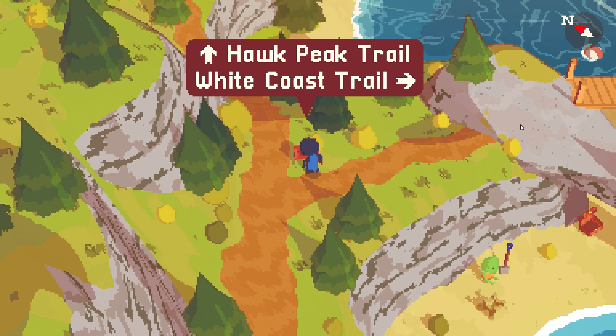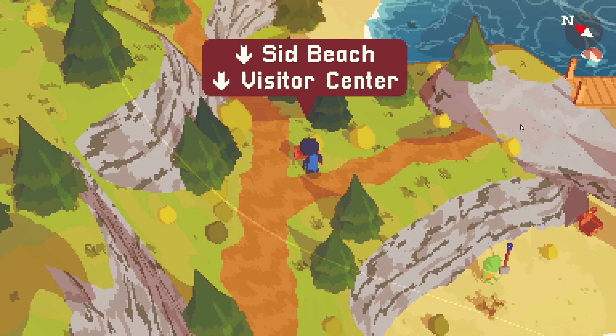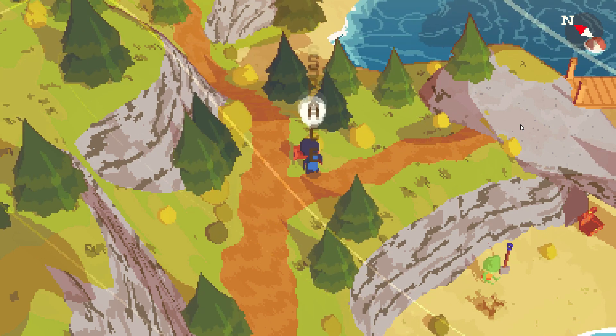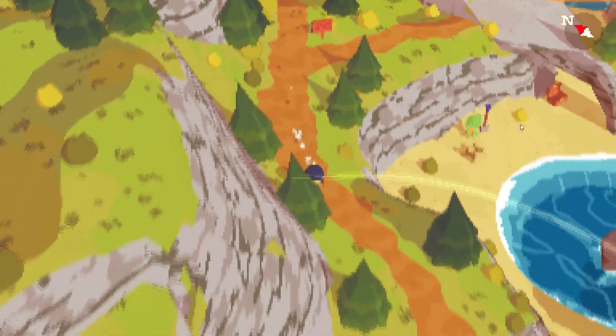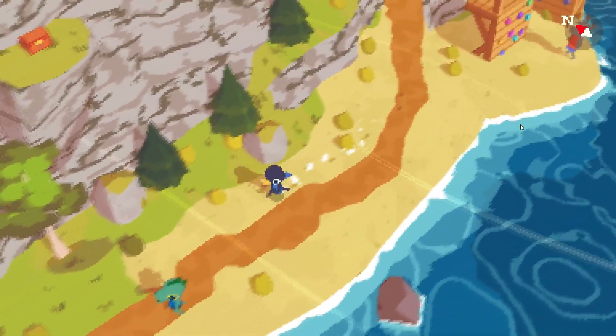Hawk Peak Trail, White Coast Trail, Sid Beach and Visitor Center. So this way would be going to Hawk Peak, but I think we want to go this way so we can get to the Visitor Center first. Let's try and follow this.